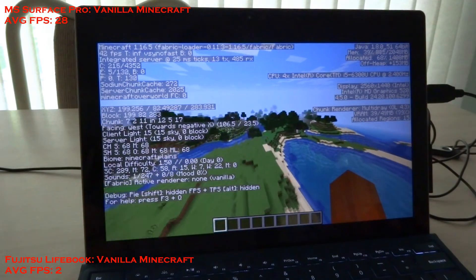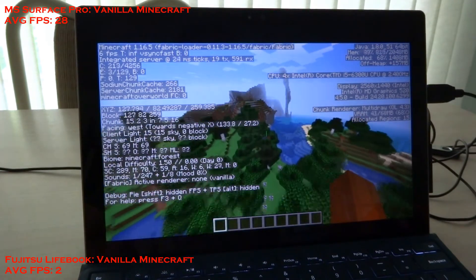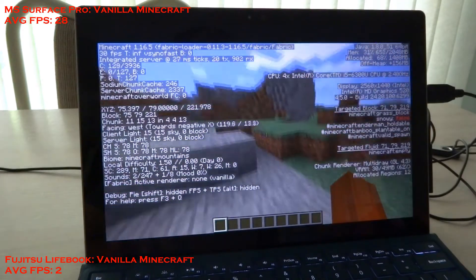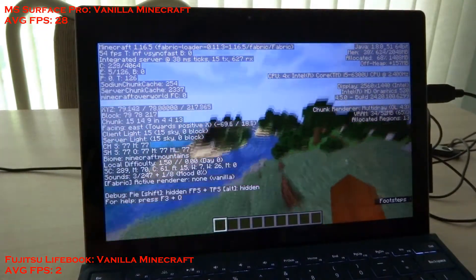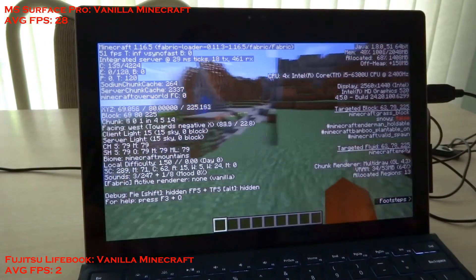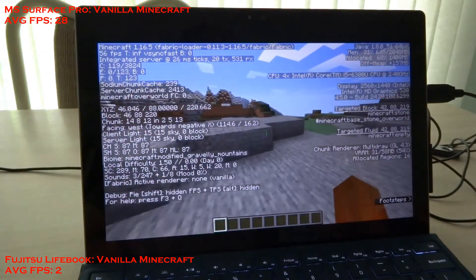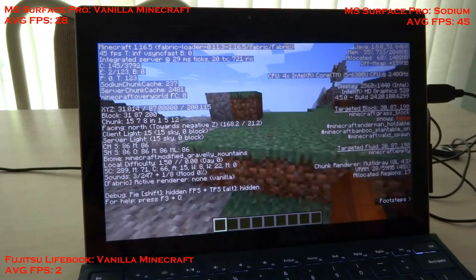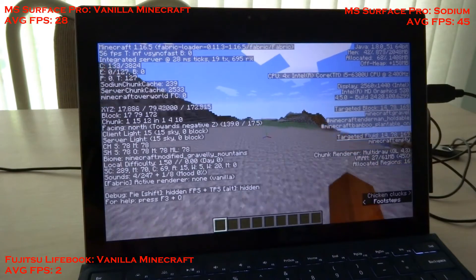Looks like we're averaging like 45 FPS when in loaded chunks. Let's try creating new chunks — yeah, that's pinning down the performance. We got into the single digits when creating new chunks. Let's land here and let all the chunks load in. Whoa — 60 FPS! We just hit 60 FPS for a second. This is playable, like I could actually play this. We're hitting 60 FPS from time to time, averaging like 45–55 when in loaded chunks, but when we generate new chunks the performance falls as expected.